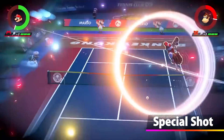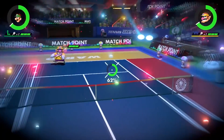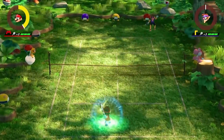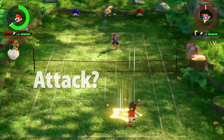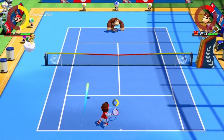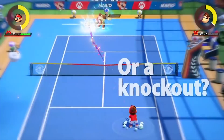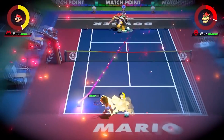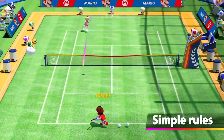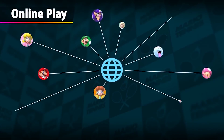Tip seven: be prepared to counter full charge shots. If an opponent hits a full charge — the ball is glowing and coming in hard — there's a color counter system. A max red topspin should be countered with a blue slice. A max blue slice should be countered with a max red topspin. A max purple flat shot should be countered with purple flat as well. It's a simple triangle to remember that reduces how much you're pushed back and helps you place the ball better. This isn't widely known, so it'll give you a real leg up.